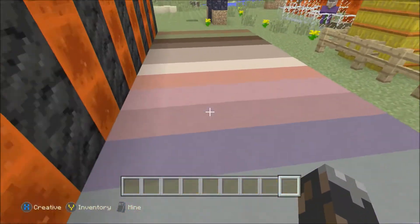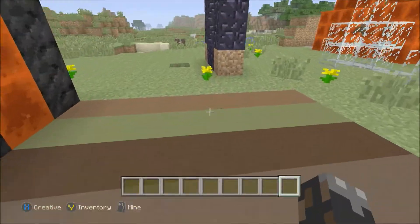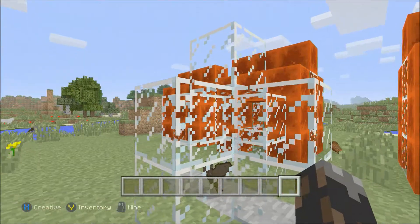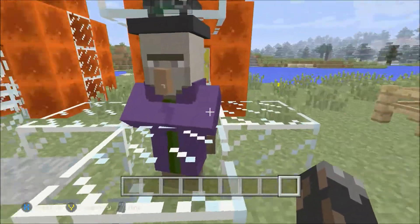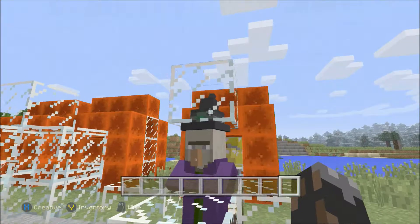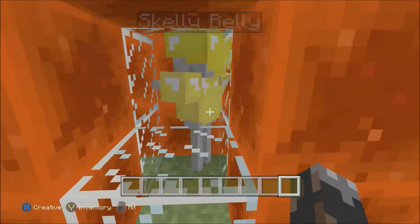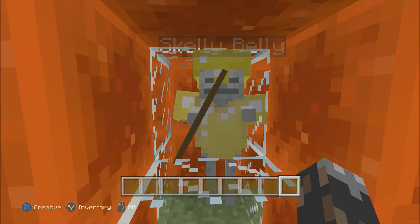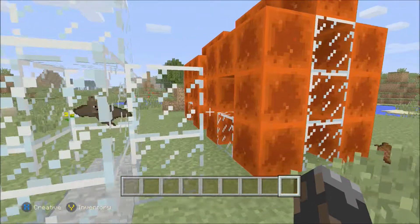Here are some of the mobs they added in. They added in bats — that's not really that exciting, but whatever. They also added in witches, as you can see. And they made it so skeletons can wear armor — some skeletons will now be wearing armor.